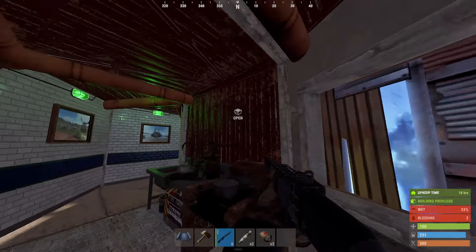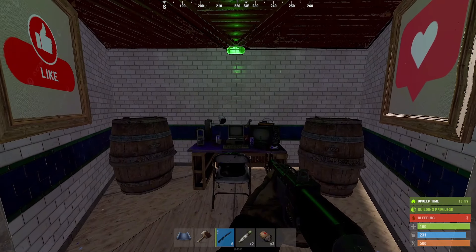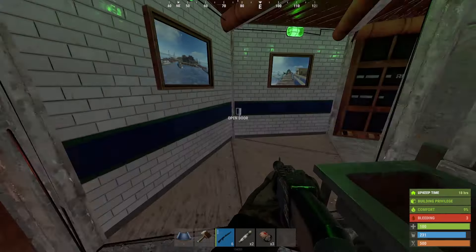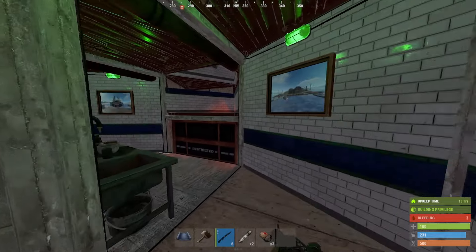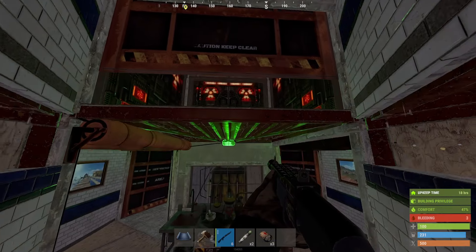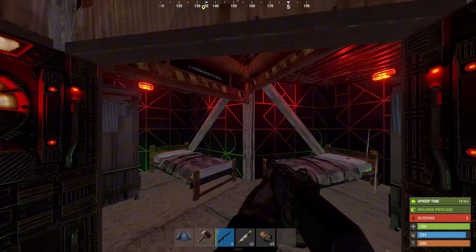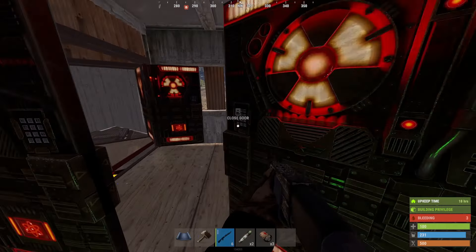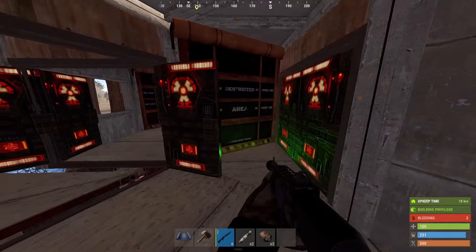Now let's get into the base itself. You can see you've got a locker to the right. Some of these garage doors I've left open just to get through the build quicker. Straight to the left you've got a computer station for any oilers out there. Mixing tables, beautiful pictures, battery, repair bench with some boxes, and a six box loot room. This six box loot room is eight rockets to raid, but obviously you'd have to get past the turrets first.